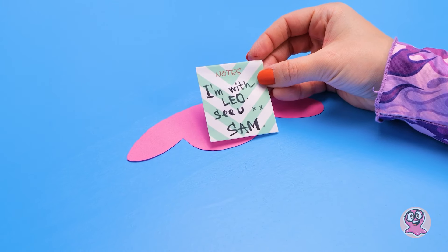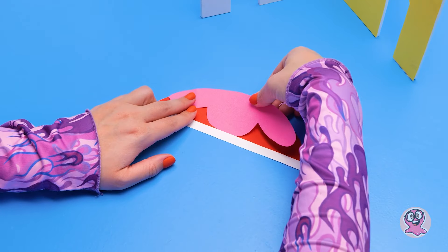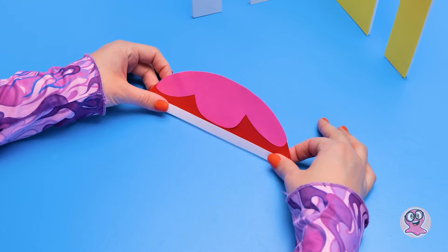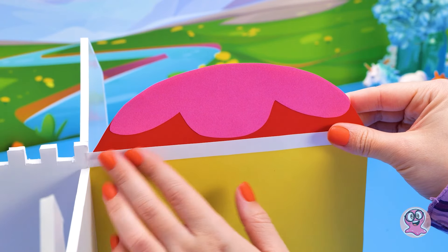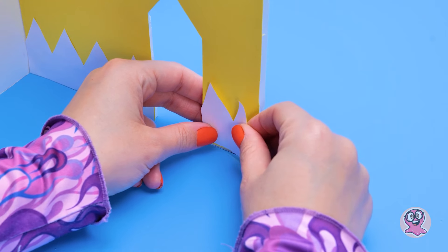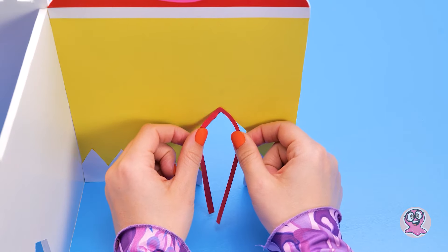Estou com o Leo. Bem típico. Por outro lado, ele terminou a parte do telhado dele e fez muito bem. Acho que vou continuar enquanto ele está fora. Isso vai aqui. Vou fixar. Ficou ótimo. Pequenos detalhes para animar esse cômodo. Vamos colocar um aqui também. Maravilha! E o marco vermelho da porta finaliza a decoração.